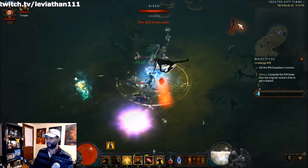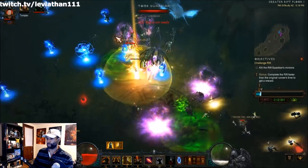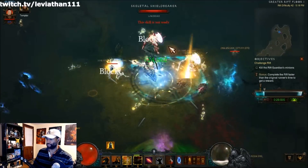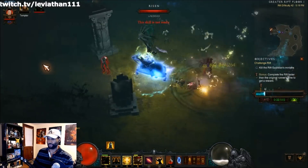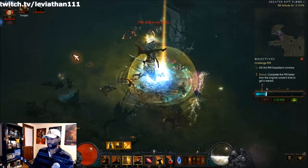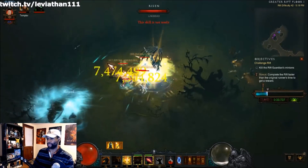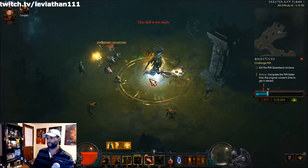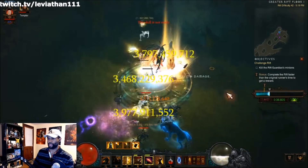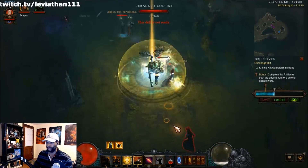The general playstyle is hitting your skills as they come off cooldown — I kind of rhythmically use them, which works out fine. You're going to pull in as many mobs as you can, get them surrounded, and boom, everything blows up. There is a Power Pylon right here so you can grab that for even more damage. If you're getting into trouble, remember that Akarat's Champion has a cheat death built in with the Prophet rune, and you also have your potion.